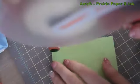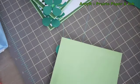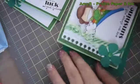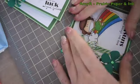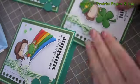That finished off the front, so I adhered everything to my card bases. For these ones I'm doing all four-and-a-quarter inch square cards, so they'll fit in a standard A2-sized envelope. Once I got all the fronts done, I moved on to the insides.